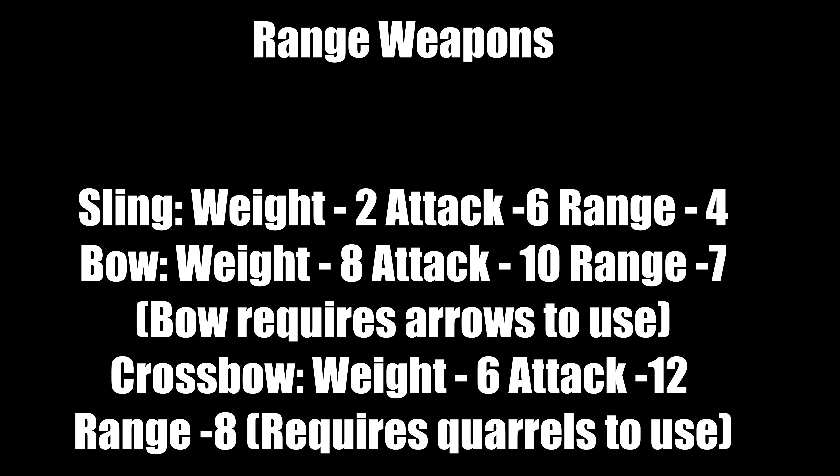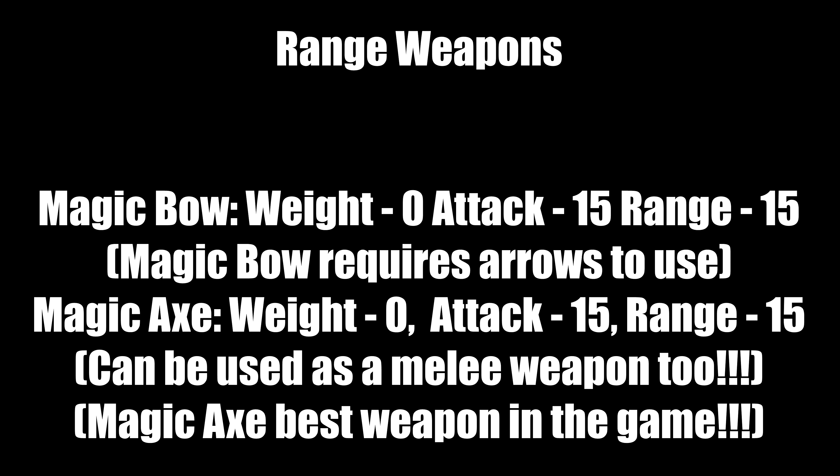If you have fighters or warriors in your party, blunt weapons like a mace or morning star suit them well. For ranged weapons: slings weigh 2, attack 6, range 4. Bows weigh 8, attack 10, range 7, and require arrows. Crossbows weigh 6, attack 12, range 8, and require quarrels. The magic bow weighs 0, attack 15, range 15, and still requires arrows. The magic axe weighs 0, attack 15, range 15, and can be used as a melee weapon too.